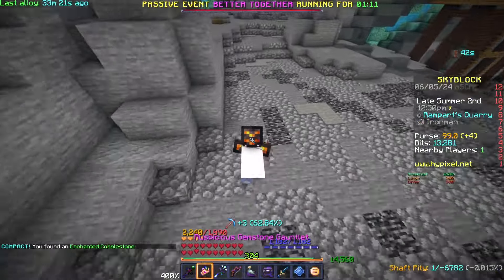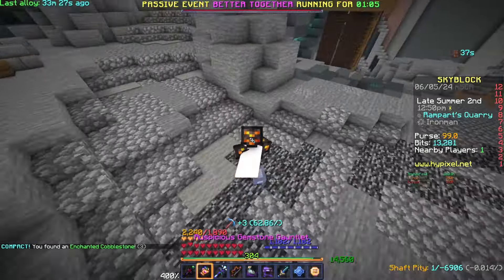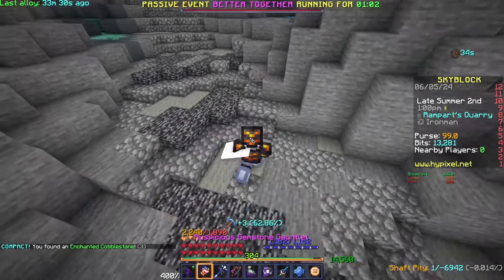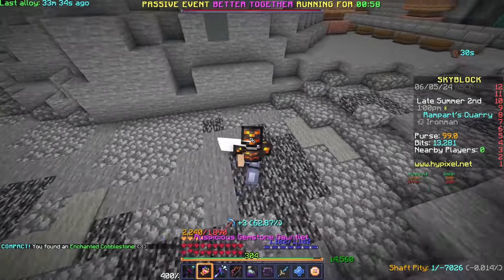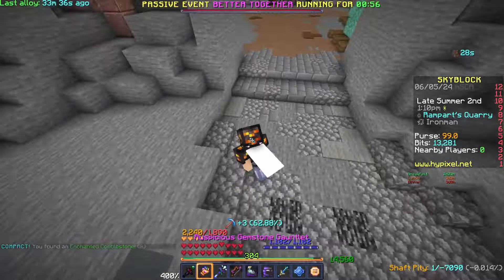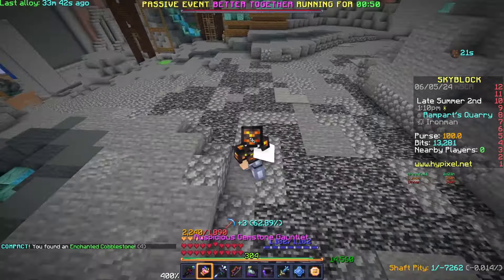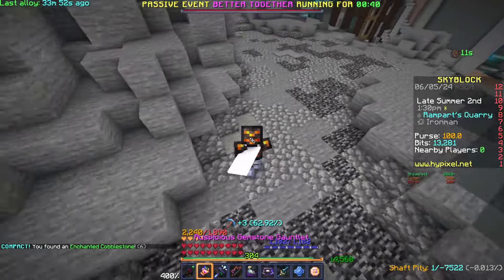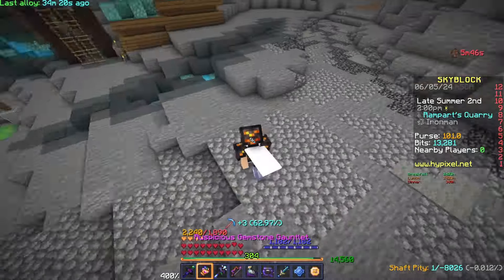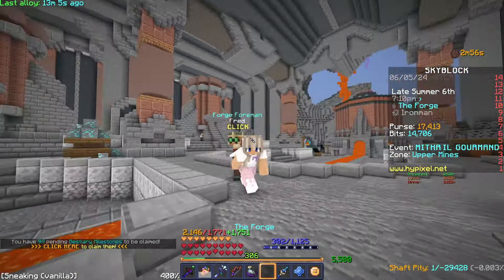Right now I'm using the rest of this time to get double cobble because I need super compactors for my minions. I'm going on holiday soon and won't be on for 10 days, so I need to grind a few of these. Let me know what minions I should put down — 20 ones or stuff that I need for materials. I'm getting these super compactors quite quickly.